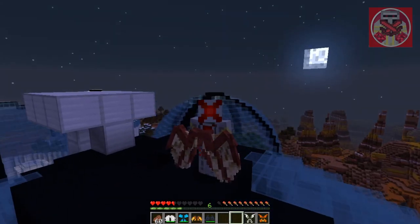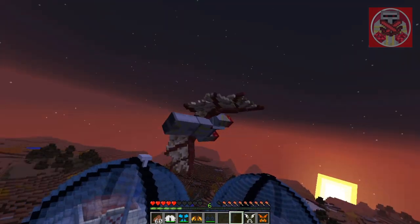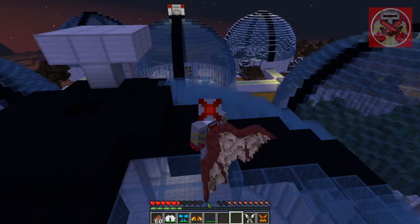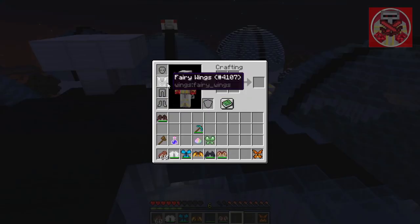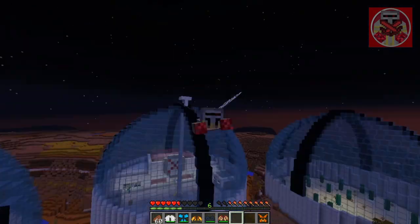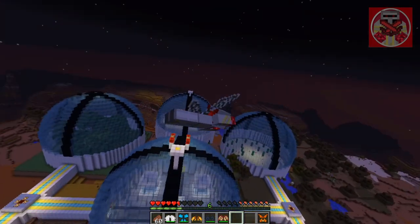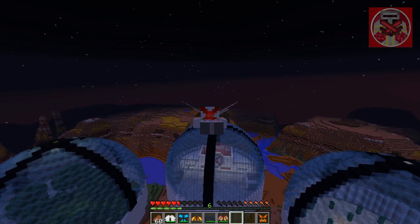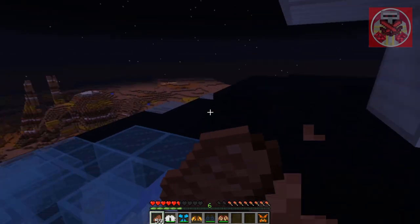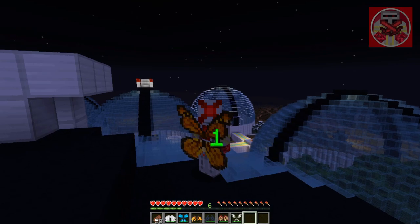Now we're on to dragon wings — that's how the dragon wings look. Press R to fly. And now moving on to fairy wings. I'm putting all these on so you know how each one looks and how each one performs while flying. And lastly we've got the monarch butterfly wings.